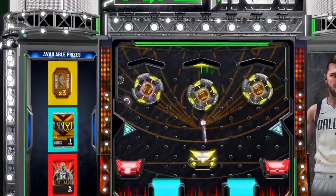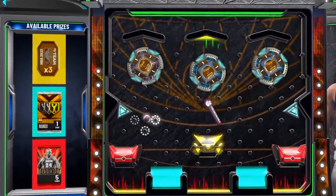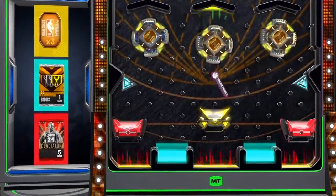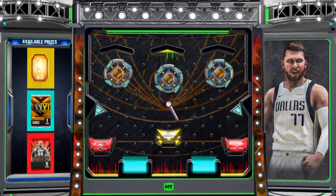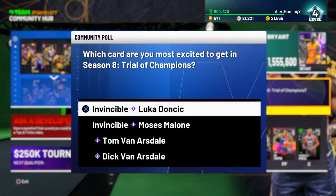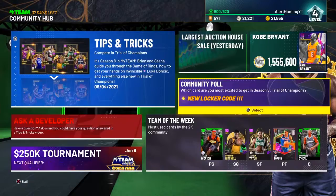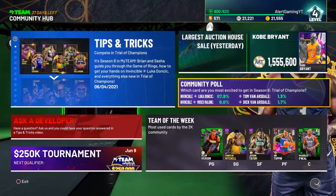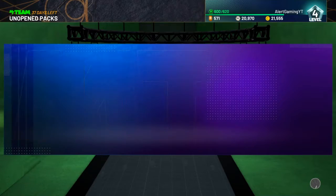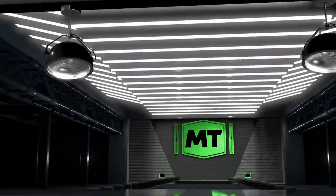Make sure you do go for that gladiator pack because you have access to one of the best Kobe packs right now — Kobe is one of the most expensive cards in the game. I highly recommend going to the community pool because you can get at least one token. Even if you choose the wrong person — it doesn't have to be Luka — you can choose whoever and you'll still get one token.